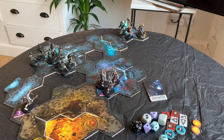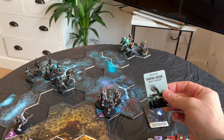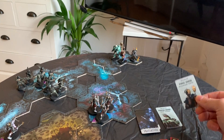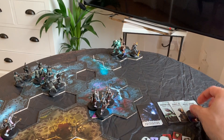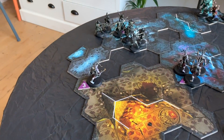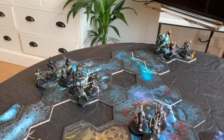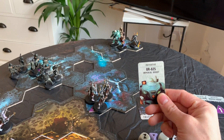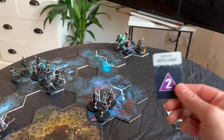To begin the combat we need to draw the initiative cards to see what order everyone's going in. First we have Diak, then Pius, then Janus. Hostile group three, which is the lone Negavolt Cultist. Hostile group one, which is the large group of Traitor Guardsmen. Then we have UR25. And that should leave Hostile group two, the three Negavolt Cultists, last.